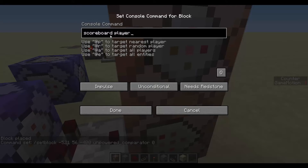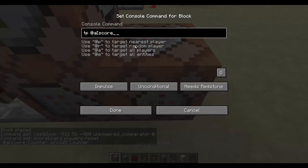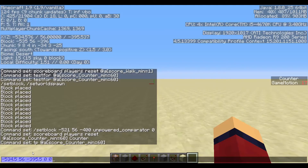Up here, add another command block: scoreboard players reset @a score_counter_min equals 60 — resetting everyone whose counter is above 60, which is our teleport threshold — and reset the score of counter. Finally, add another command block to teleport them: tp @a score_counter_min equals 60, then set the coordinates. I'm teleporting them to minus 5, 34.5, 56 facing the appropriate direction using the yaw and pitch values.